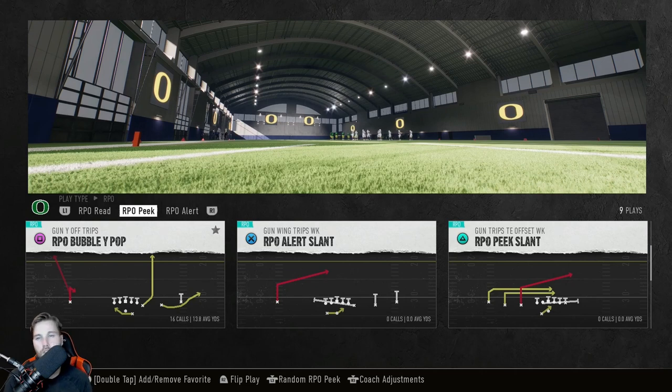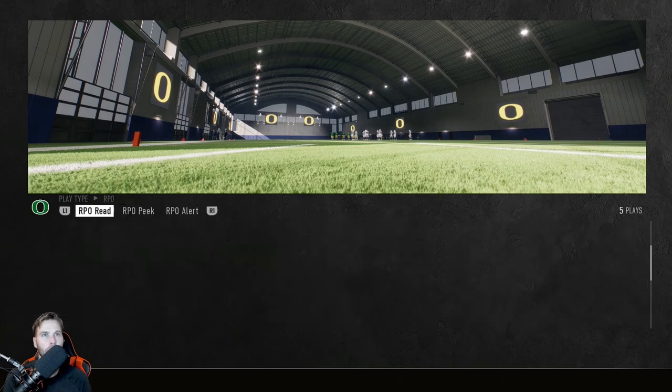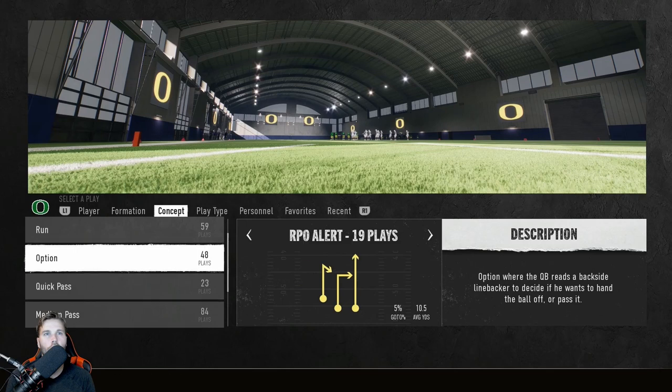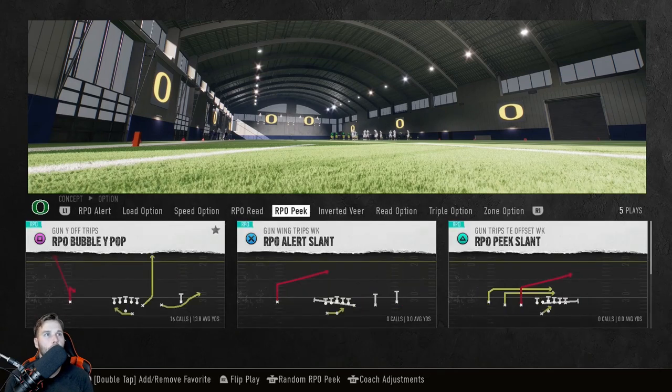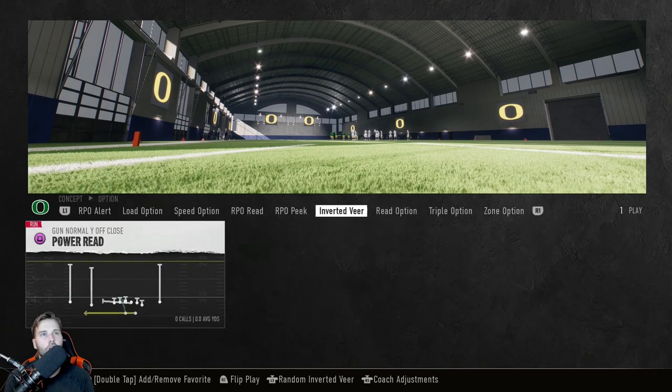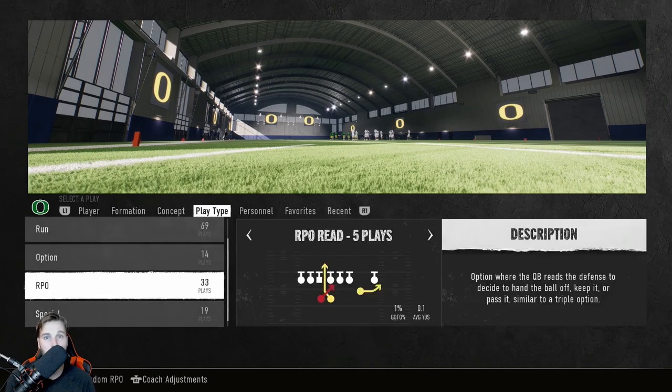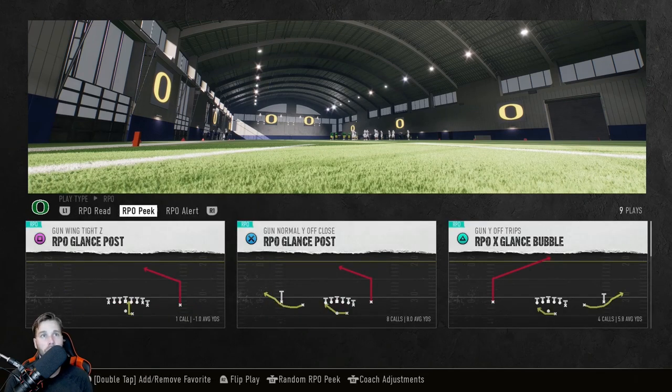Just don't forget to like, subscribe, and leave a comment down below. If this doesn't make any sense or you have questions about it or want other videos, just let me know — I'm here to help. The easiest way to find RPOs: you could go to Option, then RPO Read or RPO Peak, but the cleanest way is to go by Play Type, select 'RPO,' and it's just broken down right there for you.